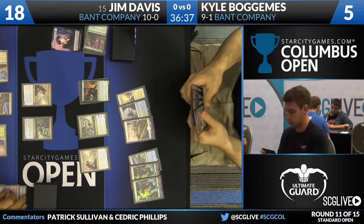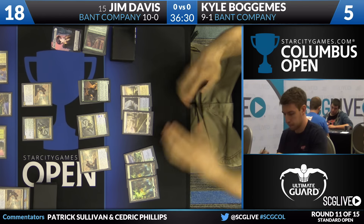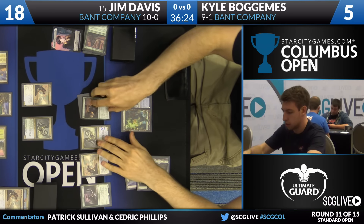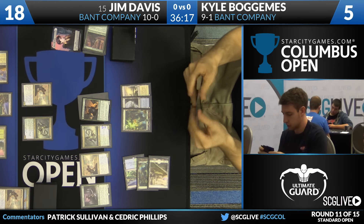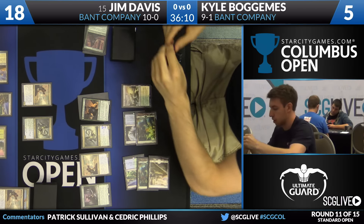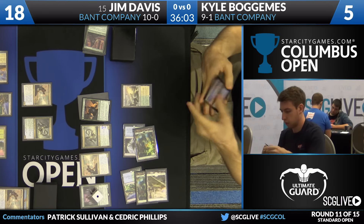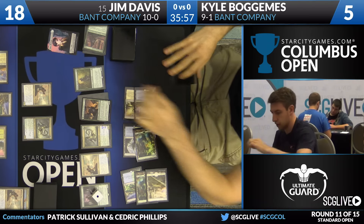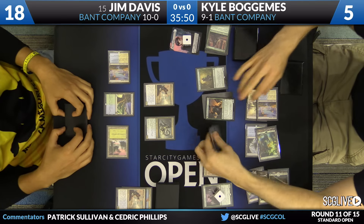Davis' only hope of winning the game at this point is to squeeze across the last five points, and that's going to be sizing on the battlefield. Even though Duskwatch Recruiter's got a much more impressive power, Davis just needs to get the 3/3s off the battlefield. Bogomis will start with a Tireless Tracker — a land will bring a clue. He'll sacrifice the clue, the Tracker will get a counter, and Bogomis will draw a card. He'll play a Prairie Stream into the battlefield untapped because of all the basics out there.